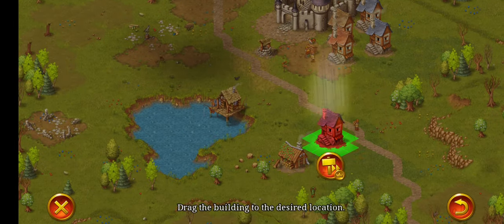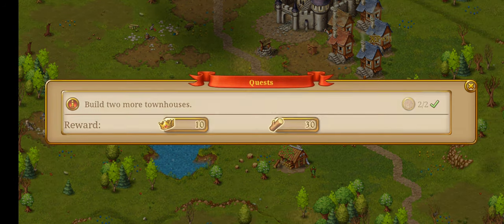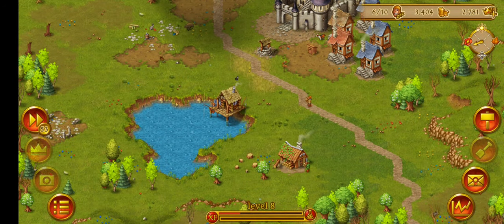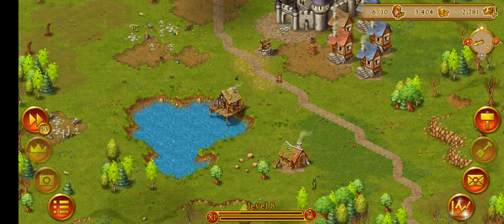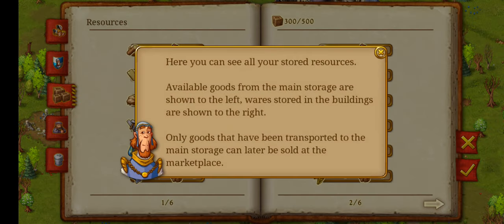Why not build another one? Boom. Resources and goods are temporarily stored in the production buildings until they're either used for production or transported to the warehouse. Here you can see all your stored resources and available goods — from the main storage are shown to the left, wares stored in the buildings are shown to the right. Only goods that have been transported to main storage can later be sold at the marketplace.